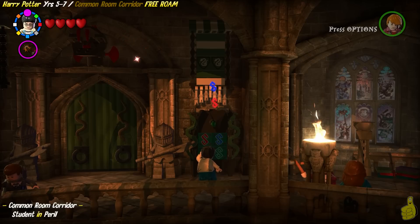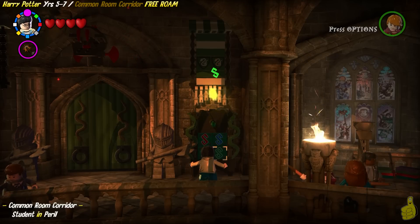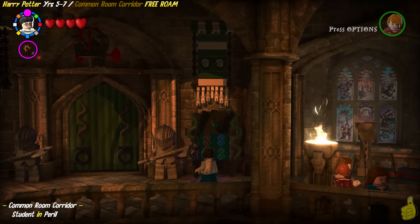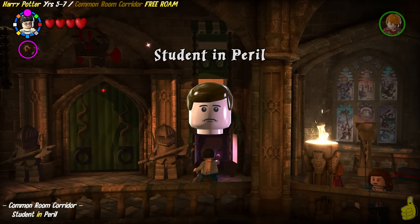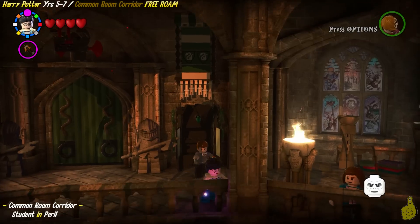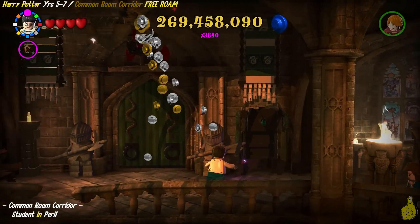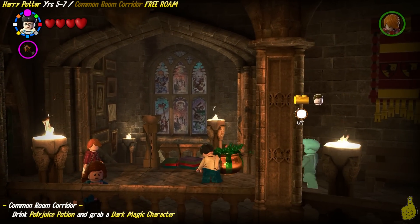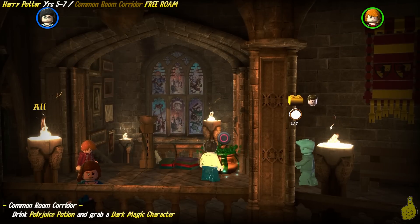Over on the left-hand side, right in front of the Slytherin entrance, we're going to find a Parseltongue puzzle. We're going to go ahead and hack that and match the memory there. There was a student stuck inside that cabinet, and luckily for us and him, we have freed him. I can't imagine that Hogwarts needs any kind of lawsuits — getting stuck in a cabinet is probably not good for that.